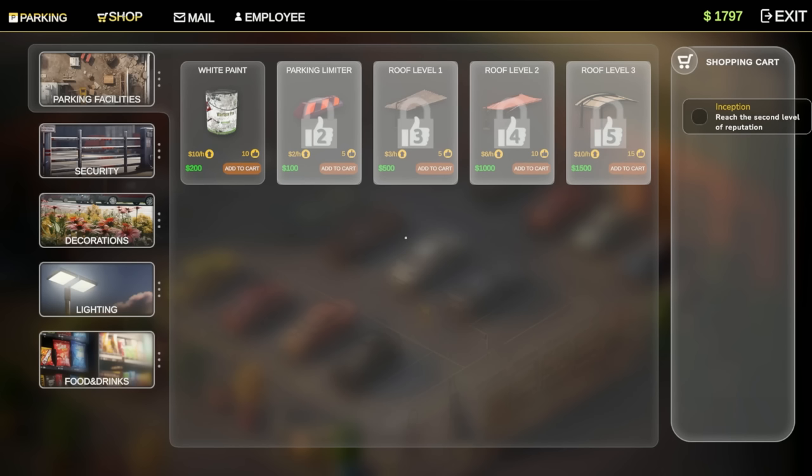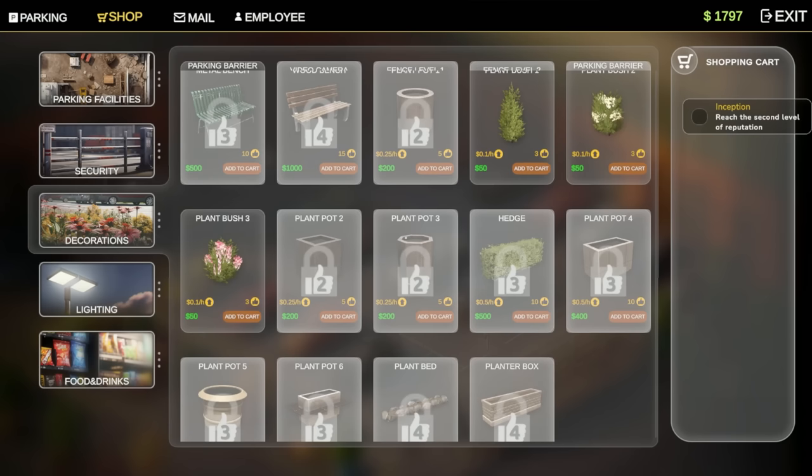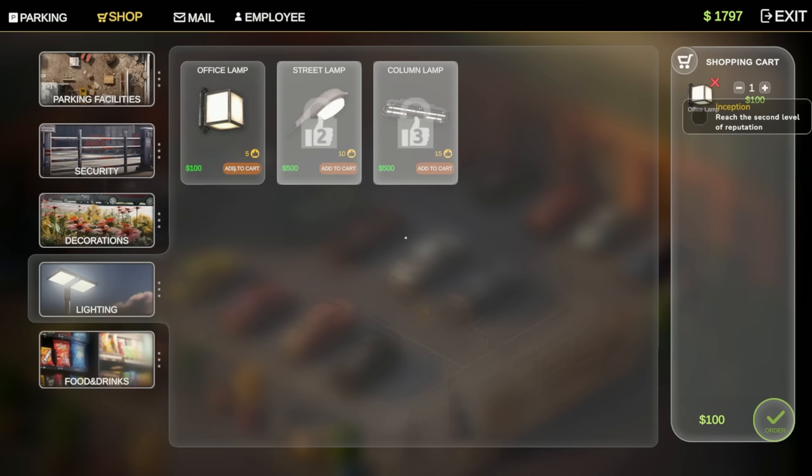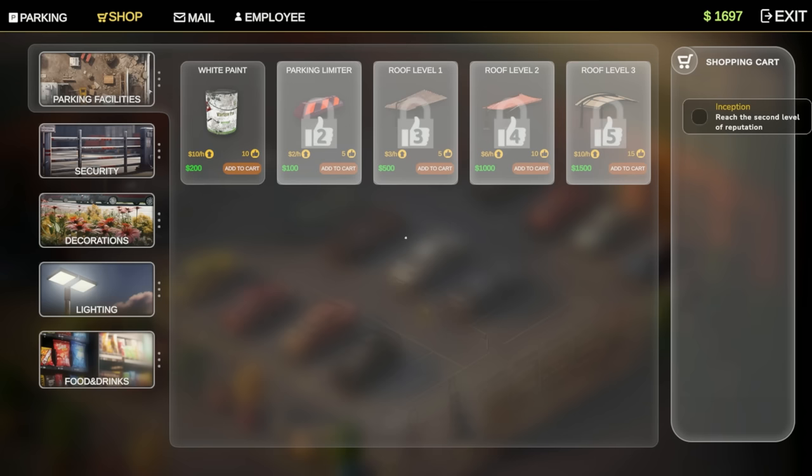Why can't I unlock the security section? I don't know what's going on. Decorations we already did. Lighting — office lamp. And there's food and drinks — oh my gosh, there's a food cart, that sounds great! Let's add an office light and then get more of these. Wait, I can't order more of them.